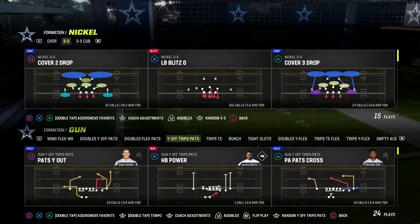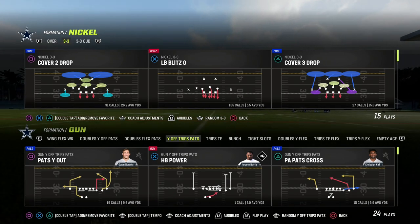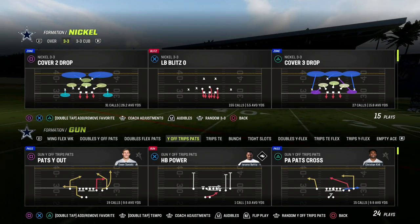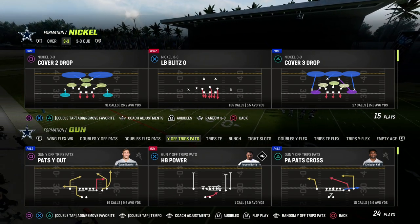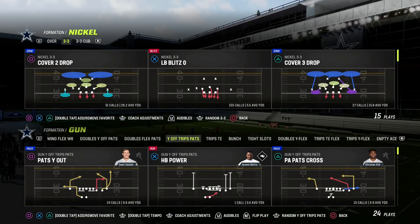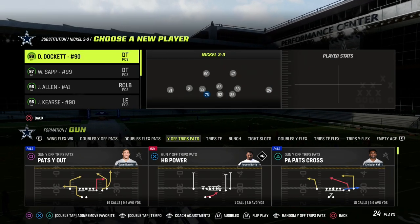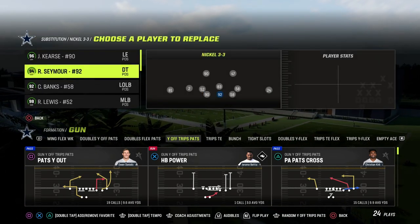We're going to be talking today about the 4-6 playbook. We're in the 3-3 Cub formation. If you want to get my entire defensive e-book on this formation, the link is going to be in the description. I want to talk specifically about why the 3-3 Cub blitz is so good, and why I think it's going to very quickly become the best blitz in Madden 23, if it's not already there.